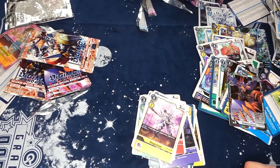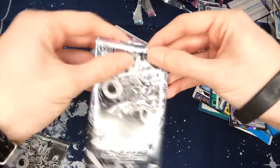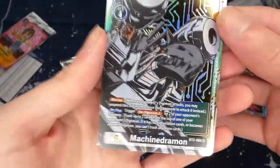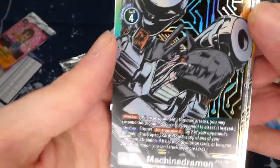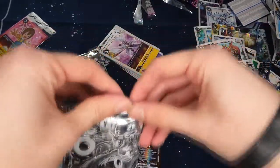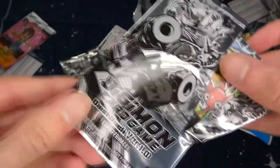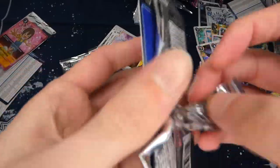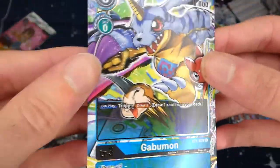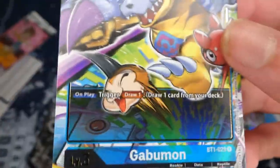We still have the dash packs to look at — I think the cards in here are pretty cool. We got this beautiful MachineWereGarurumon — really nice looking card. And for the very last card of this opening, that seems to be the best card out of these dash packs — don't want to damage it, that would be a shame — this very cool looking Gabumon with the Tsunemon, really nice artwork.